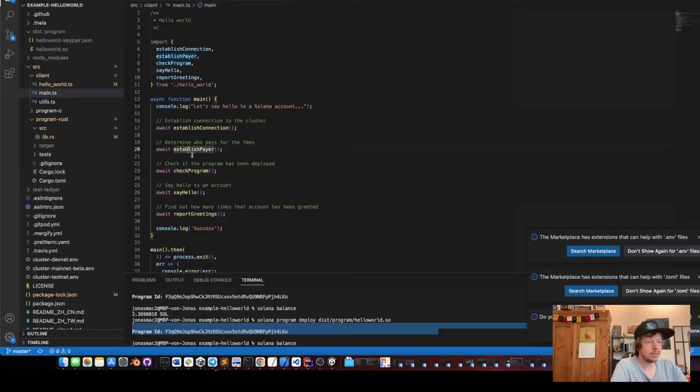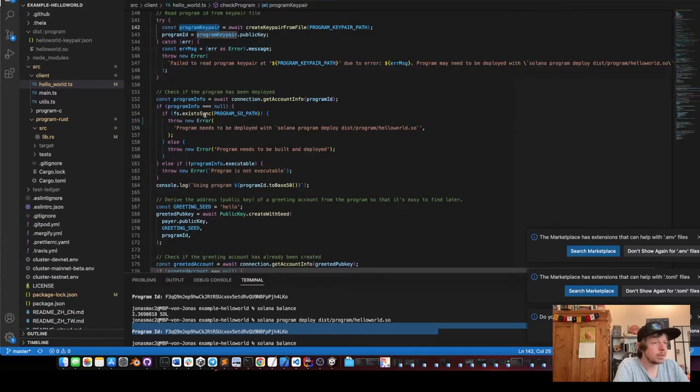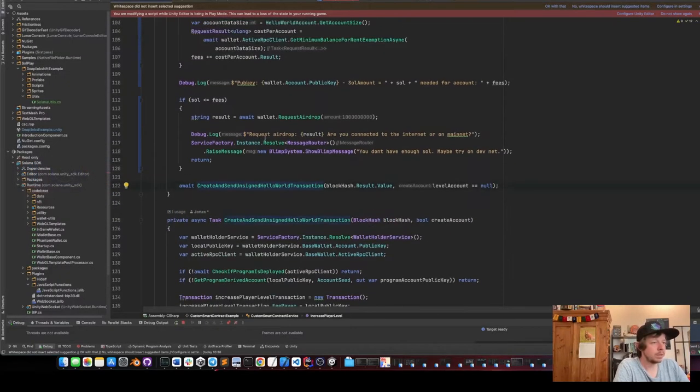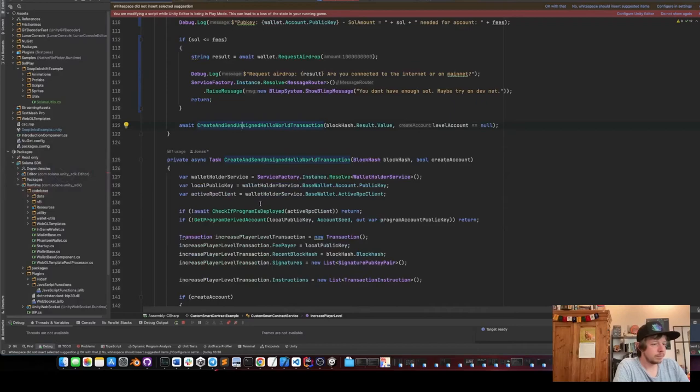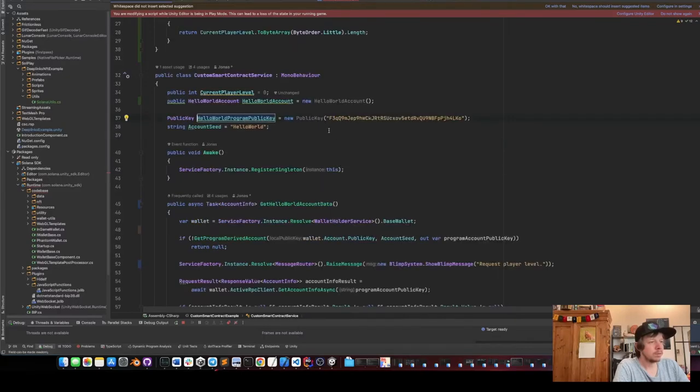The next thing in our list: now that we've established the payer, got the airdrop, and paid for the fees, we need to check if the program is deployed. In the hello world example they create the key pair from file to get the account info, and if the account info is not null the program exists. We do exactly the same in Unity.